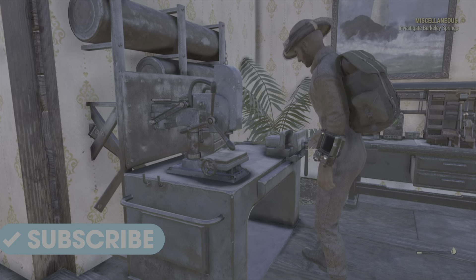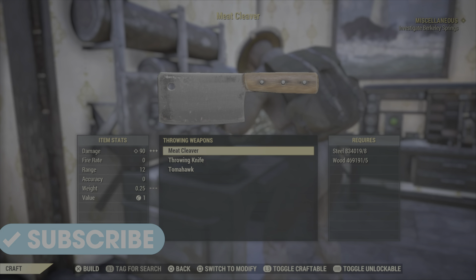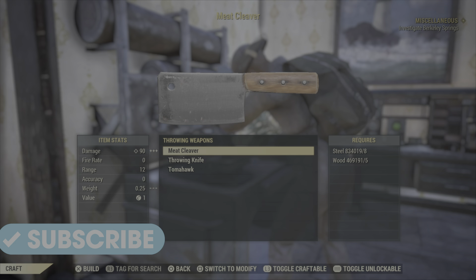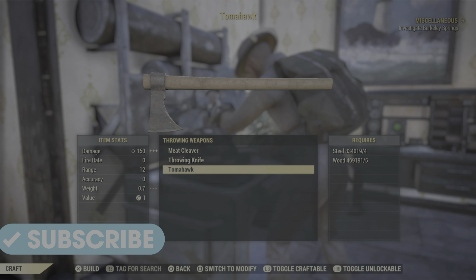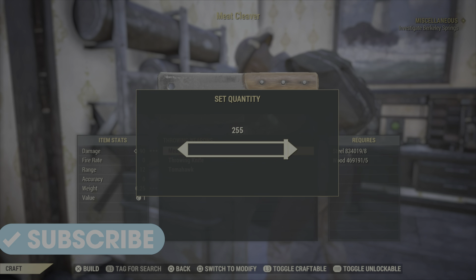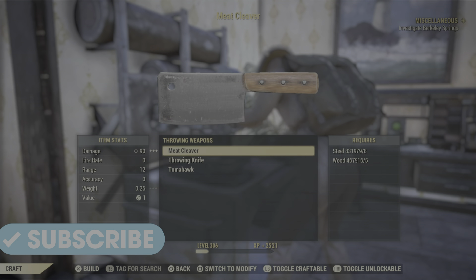Come across to the crafting menu. All you're going to do is go down to Throw Weapons and craft either a Meat Cleaver — we've all got them from Meat Week — or if you haven't got one and can't borrow one from a friend, the Tomahawk works just as well. They all cost steel and wood. Using the slider, you can go all the way up to 255, then make as many as you can.